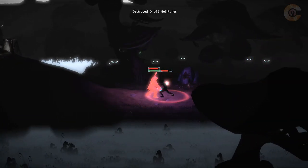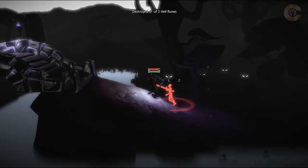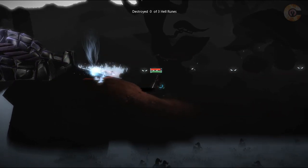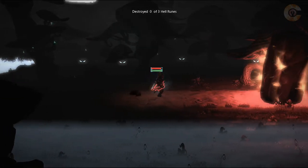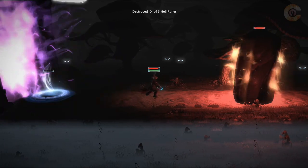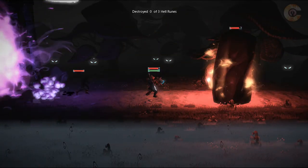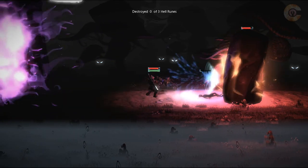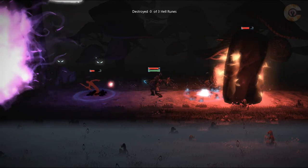Uh-oh, that guy came quick. He can use his sword though — let me use my special attack on him. Knocked him down, he's pretty strong, stronger than the rest. I should keep my bow charged up since I can walk around with the charge — there's no reason not to. Is this a hell stone? Big rocks that are on fire sure seem like a hell stone to me.